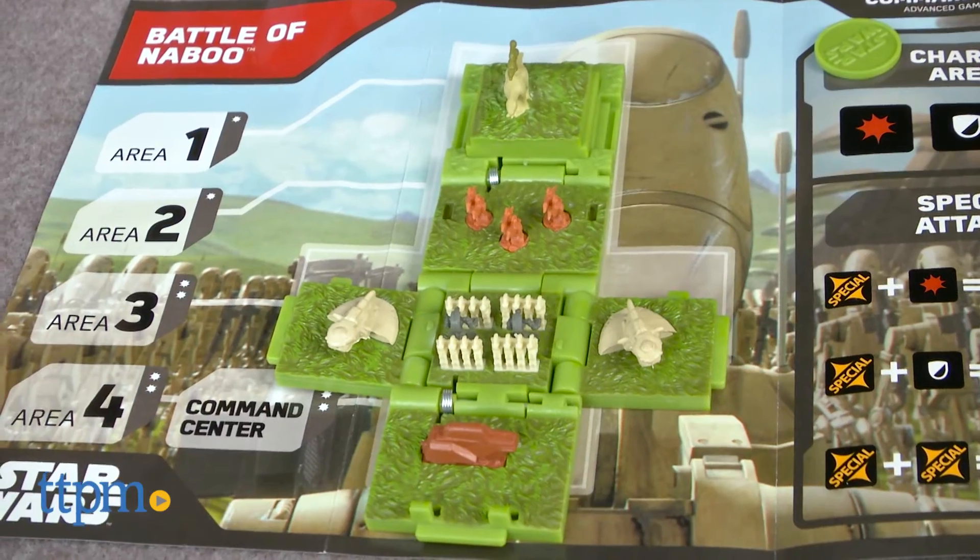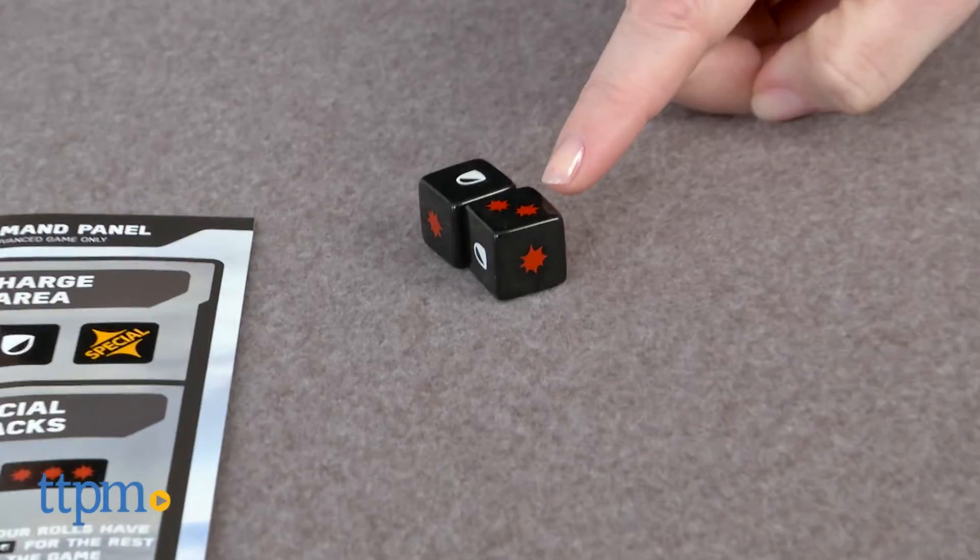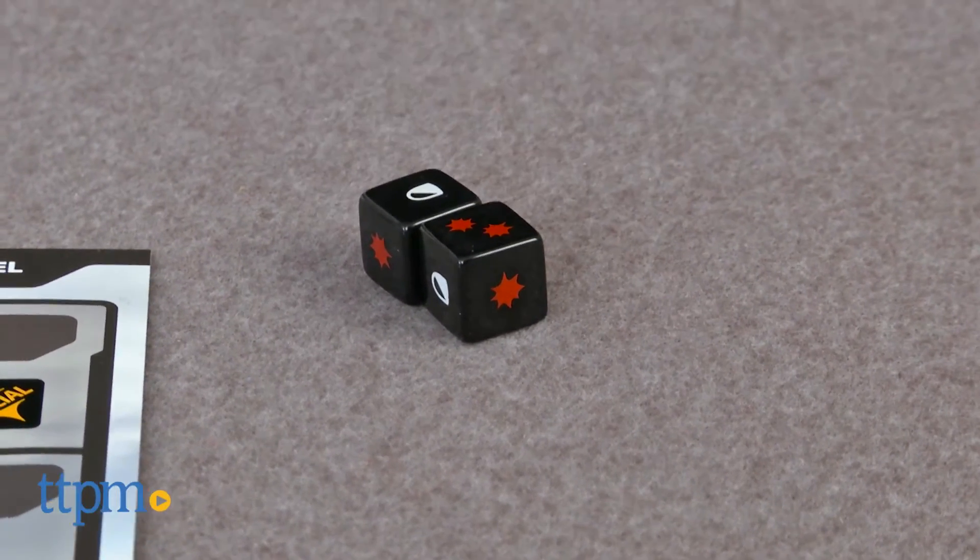Both players set up their cubes in the closed position on their battle mats, and then at the same time, the players roll their combat die. If you roll more Blast Symbols than your opponent rolls Shield Symbols, your attack is a success.